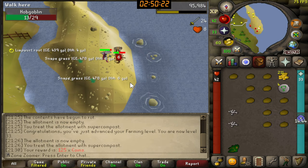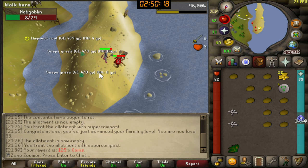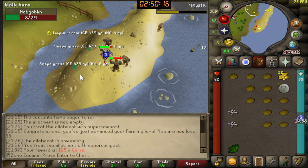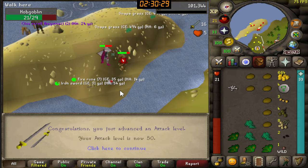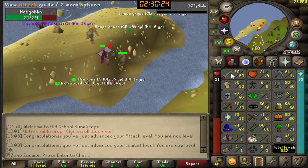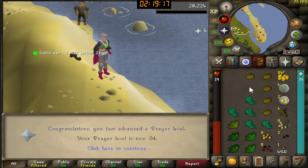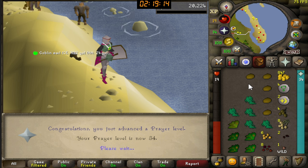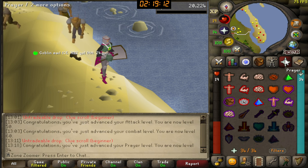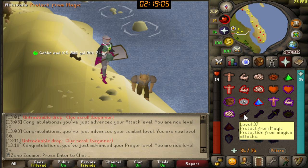I always want to do something else before jumping straight back into mining and smithing, so this time I'm choosing to kill hobgoblins again. 50 Attack and also 60 Combat! I can now continue training Strength — so good. And here's another Prayer level: 34. We can now pray Protect from Missiles. In just three levels we'll literally be able to use Protect from Magic. Crazy.